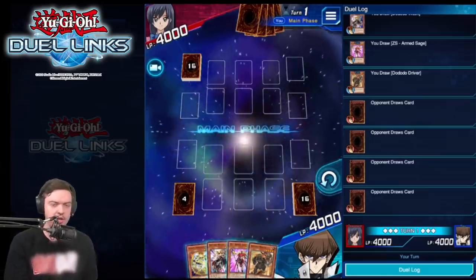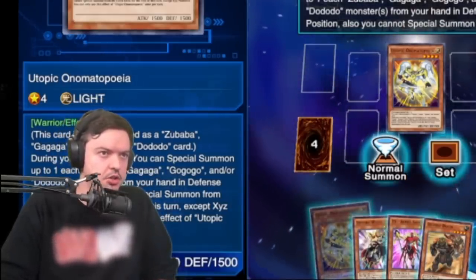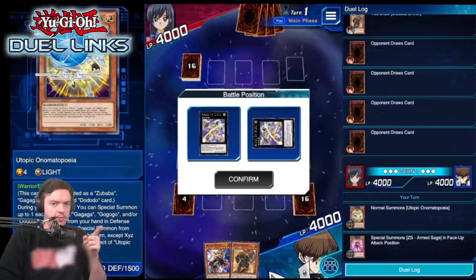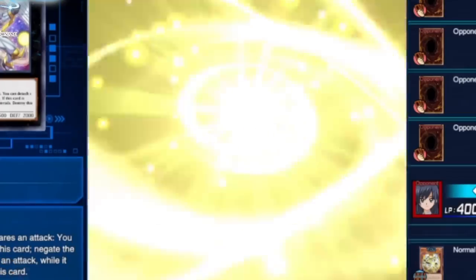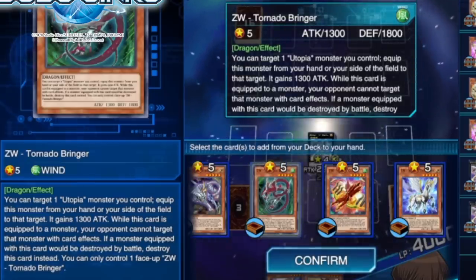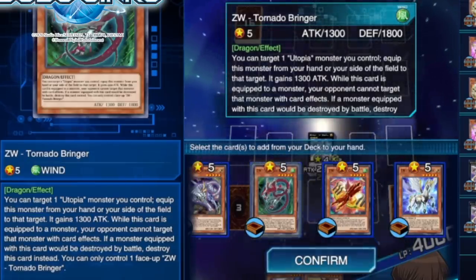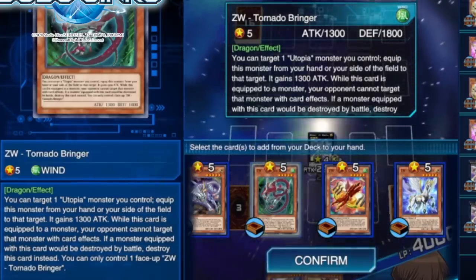In this situation you actually have a pretty good starting hand. So what we're going to do is summon the first card: Utopic Automatopoeia. Normal summon in attack mode. You have options — each one of these cards you're adding will have a special effect. I would go with this one. What this one does is when you equip it to Utopia, your Utopia will be immune from being targeted by card effects, which is very very important in this game. Let's go with that one.